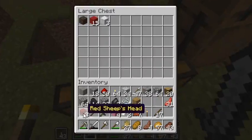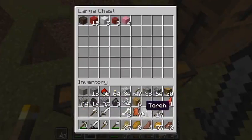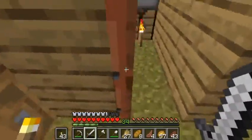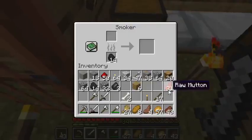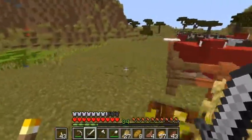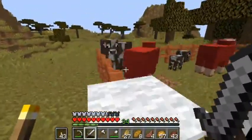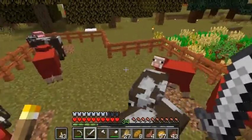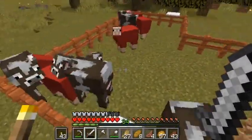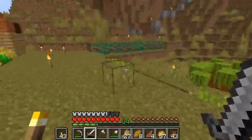We got sheep heads — awesome! We'll just put those in storage and go ahead and cook up the mutton. But yeah, that's the plan. I'll see you guys in the next clip — I'm gonna keep grinding, trying to get these cows bred up.